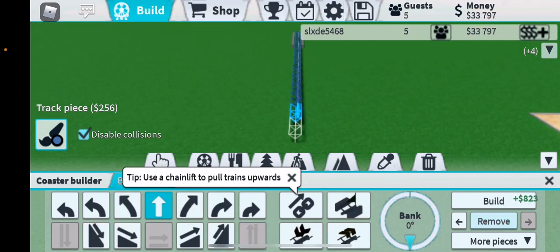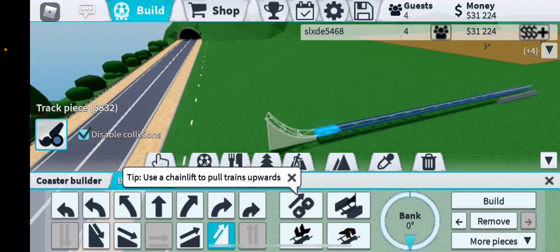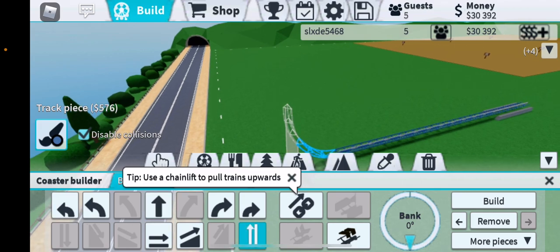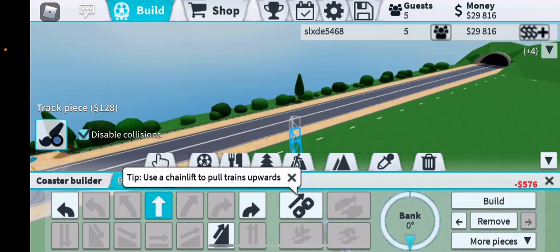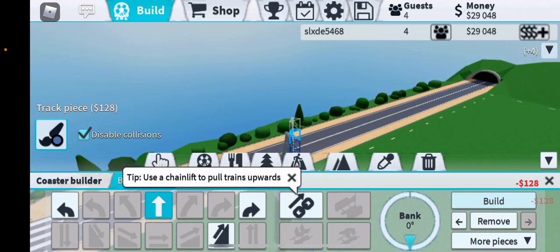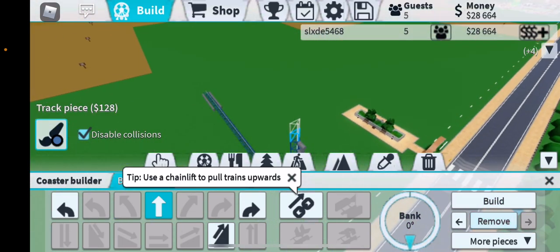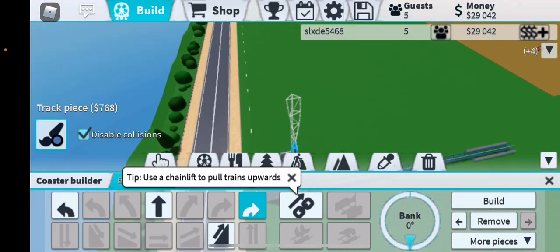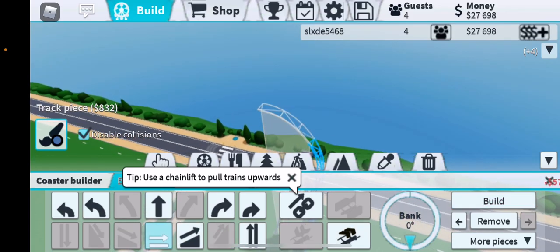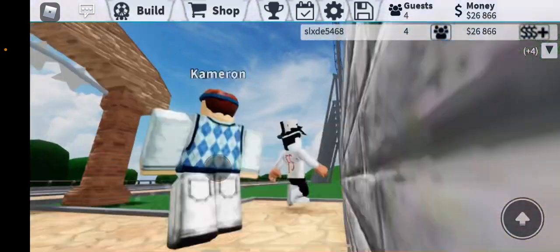If you want to make the Batman side first, go up like this. Build one, two, three, four, five, six, seven, eight, nine, ten. Then go three more down, make a turn like this, and then go like that. After that, you're going to want to test it.